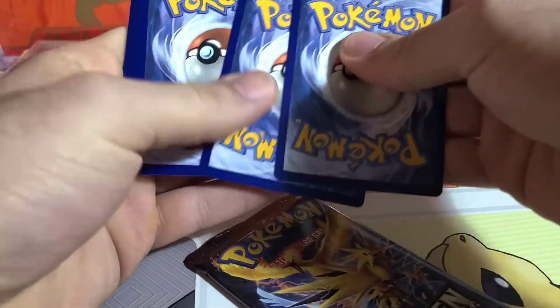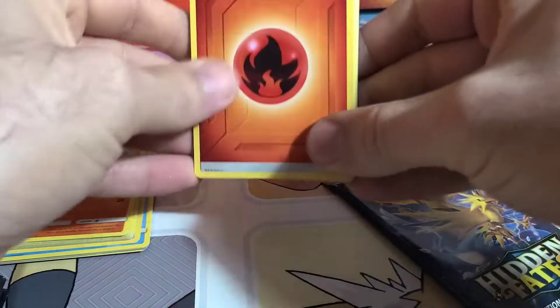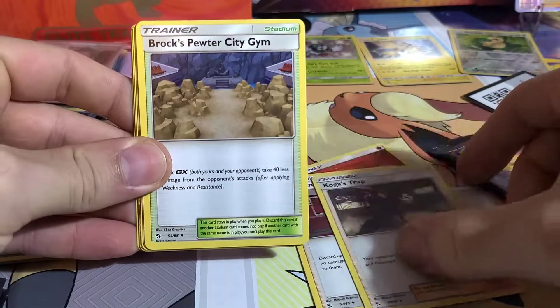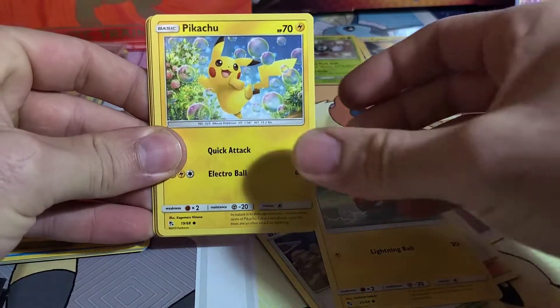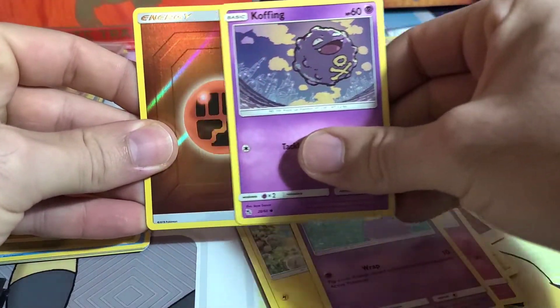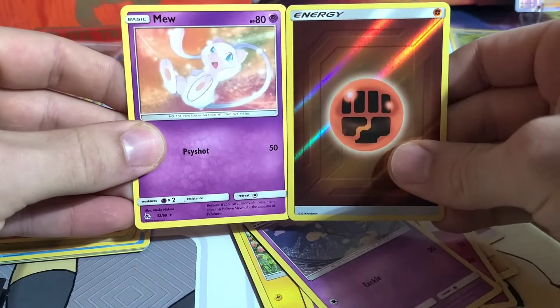This set is pretty expensive to open. It's really held on to its value even though they reprinted it in 2021 — you're still looking close to $200 for an ETB on these, so definitely not cheap to open, otherwise I'd be ripping through a ton of them. We got a Hidden Fates Pikachu, another Ekans artwork, and we got the holographic energy card with a non-holo Mew.